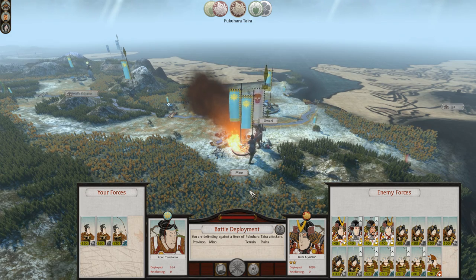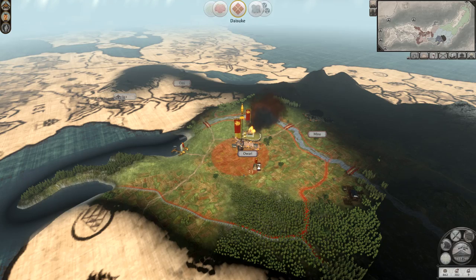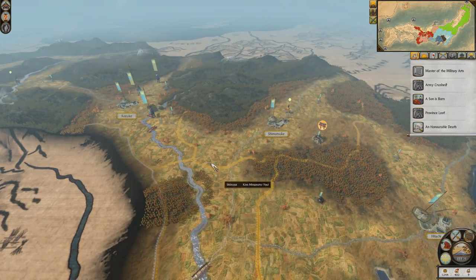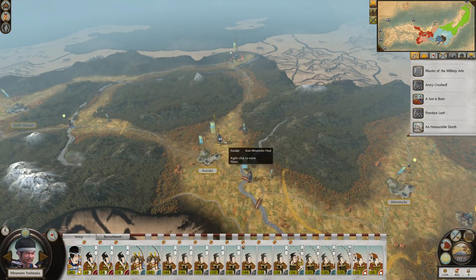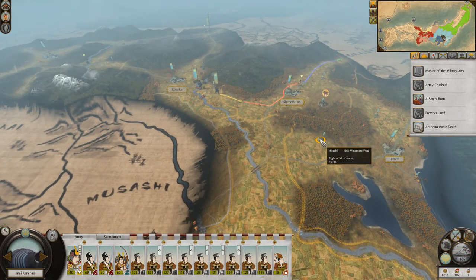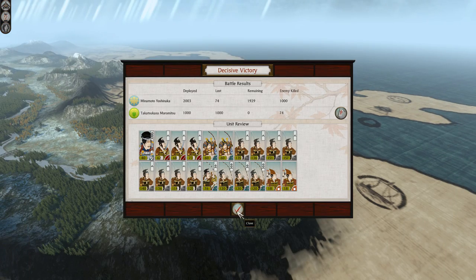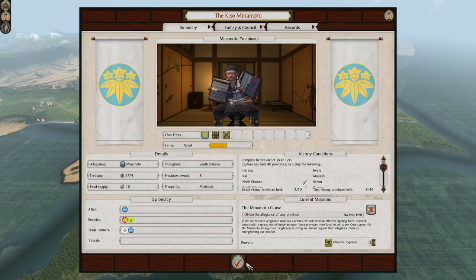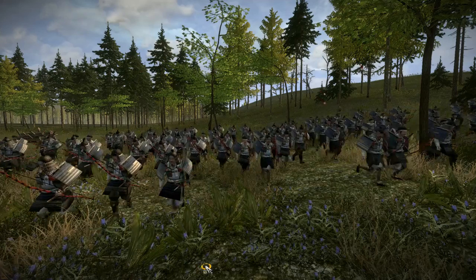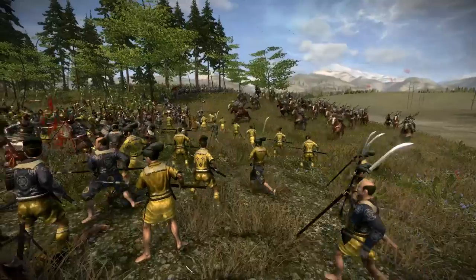My other front didn't go so well — they attacked my city and I tried to hold them off but didn't win, so I let them have it. Sometimes you gotta cut your losses. I'm not retreating — I'm strategically moving somewhere else. I do this thing called tactically disengaging. I made a lot of gains against the green guys. I got samurai in my army, and that's all you need. Every other unit in this campaign is absolutely garbage — only samurai matter. They're both bowmen and swordsmen, they do everything, and some of them ride horses.